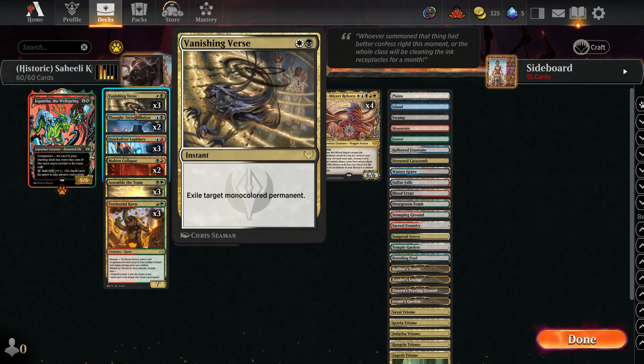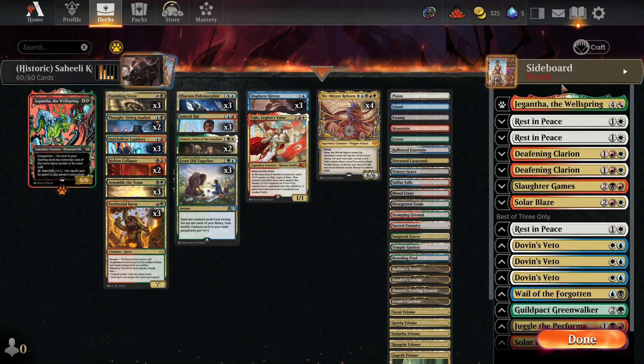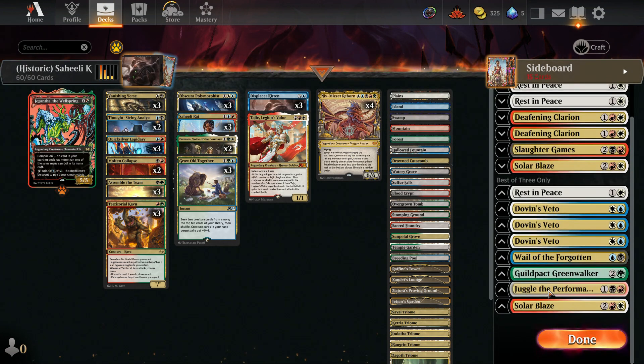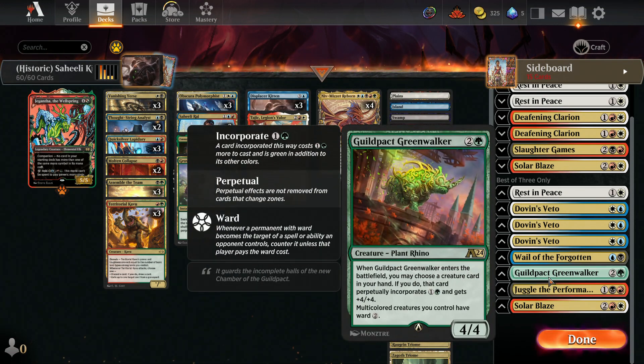With the Shift Round, we've added in a few Vanishing Verses, and that's about it. We did include Juggle the Performance because I think this card will be hilarious and I want to try it out.